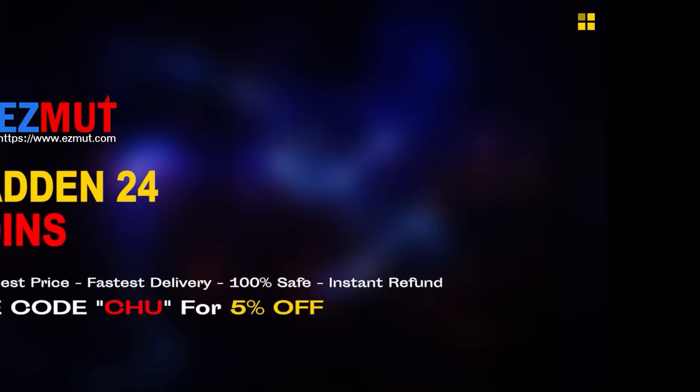Make sure you hit that like, hit that subscribe, and turn on those notifications so you never miss any gameplay. If you're looking for cheap fast MUT coins to build that god squad you always wanted, head over to my sponsor EasyMutt and use code 'chew' for five percent off your order — the link is in the description. Josh Dobbs, the Pastronaut.